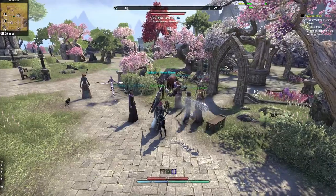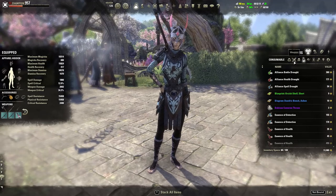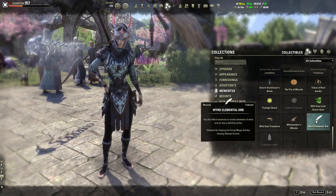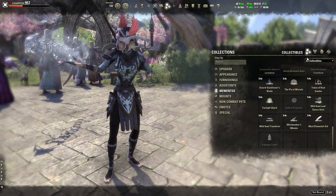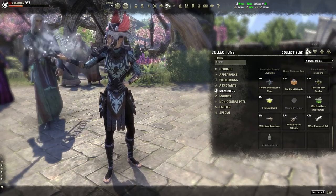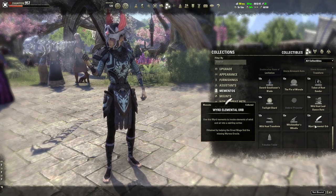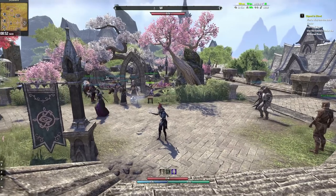I can't go to Summerset yet, but I get a reward called a Weird Elemental Orb — a memento. Let's take a look at it. It just does a bunch of wind — a small swirling vortex. Very anticlimactic; I thought it would be a little more impressive. But I guess that's cool.